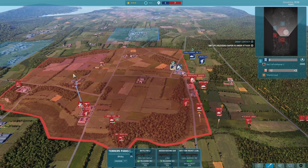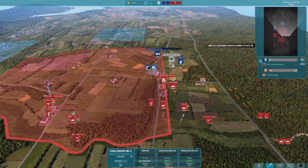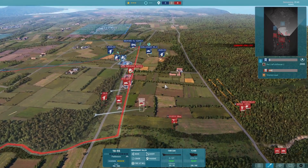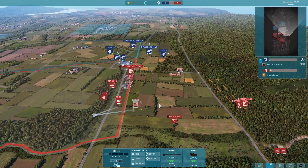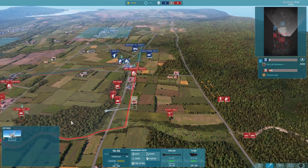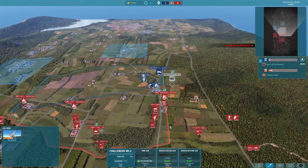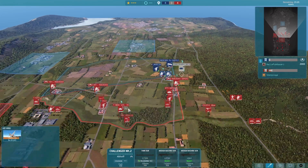So I'm going to start moving some of my recon around, as we do see that he has a Challenger Mk.2 over here. It's going to be a problem for the TO-55 — not really going to be able to do much about that. But he is going to miss the second shot and we're just trying to retreat into a safe spot. So right away I'm buying the SU-25 AT to deal with this, and we're going to test out his AA defense since he's just kind of boldly sitting out this Challenger in the open.